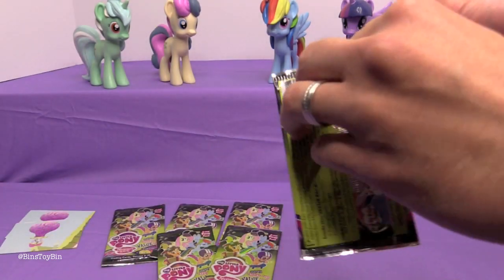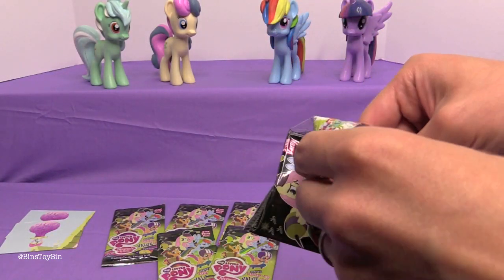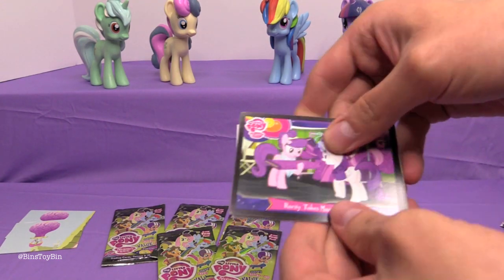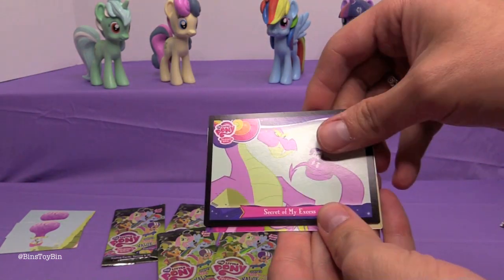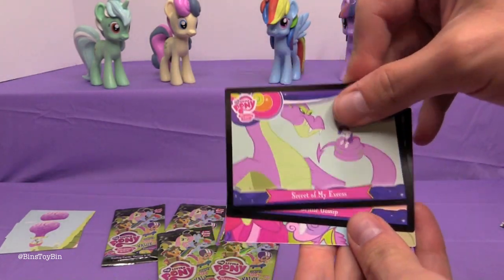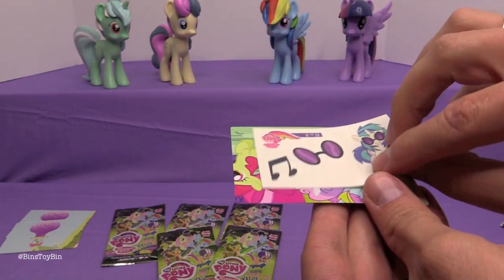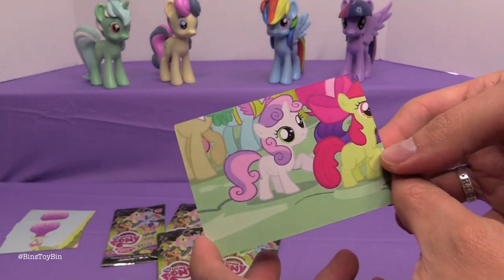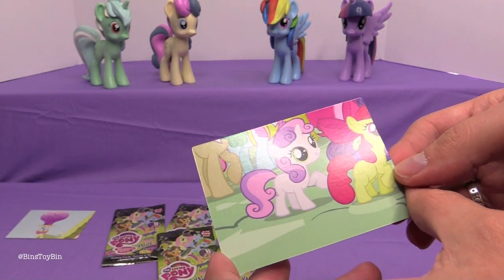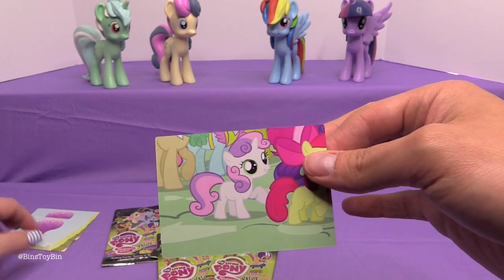Let's hope for some different cards in pack number three. We got different ones! Rarity Takes Manhattan, Secret of My Excess, Bridal Gossip, DJ Tattoo — and a different puzzle card. Which one is that? This is V9, the last piece of the puzzle.